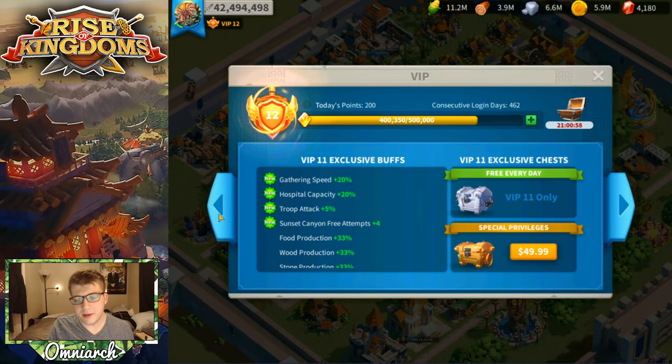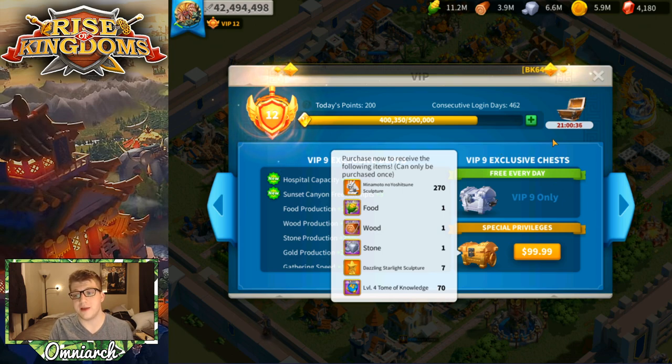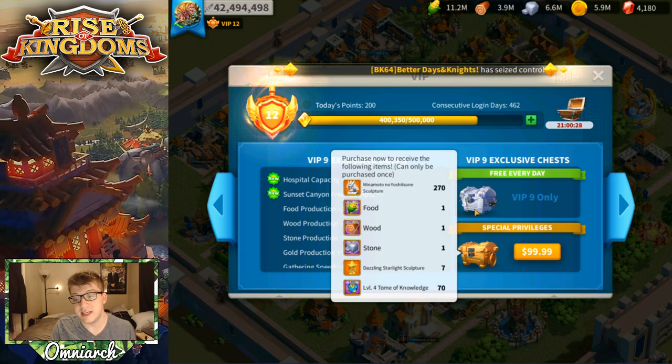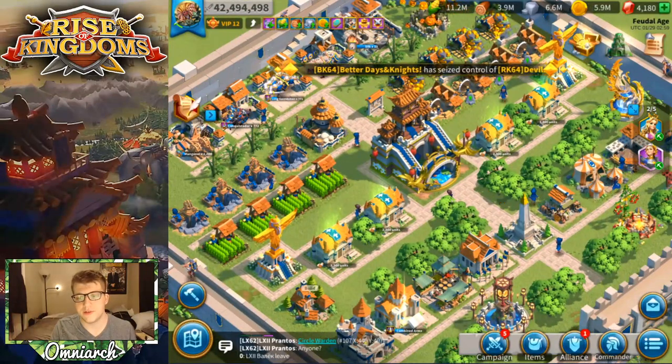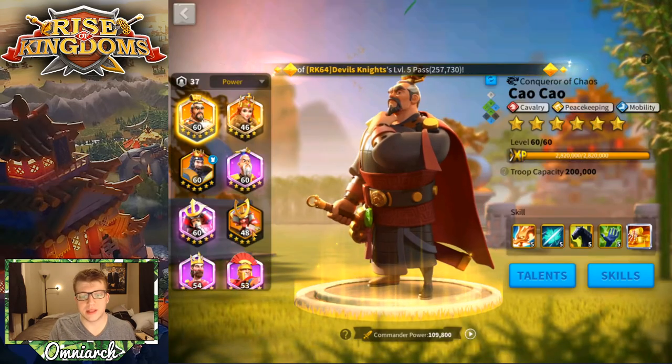If you don't know, Minamoto can only be obtained by purchasing special privilege chests in the VIP tab — that's the only way to get him. You can't convert universal sculptures into Minamoto. What that means is you just have to spend money to get him, or at least spend gems to get to VIP 9 if you want to max him. To get him directly you need to buy these chests for dollars. I haven't even maxed him, so that should give you a little idea where this video is going, but it doesn't paint the whole picture.